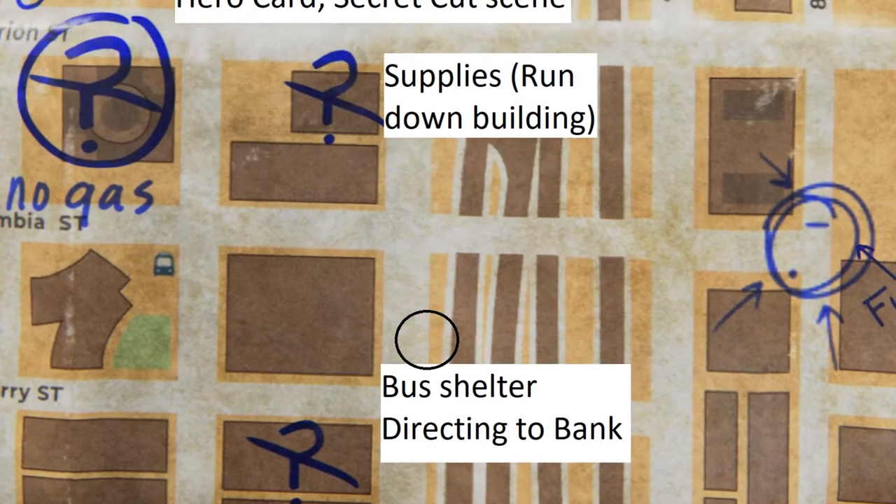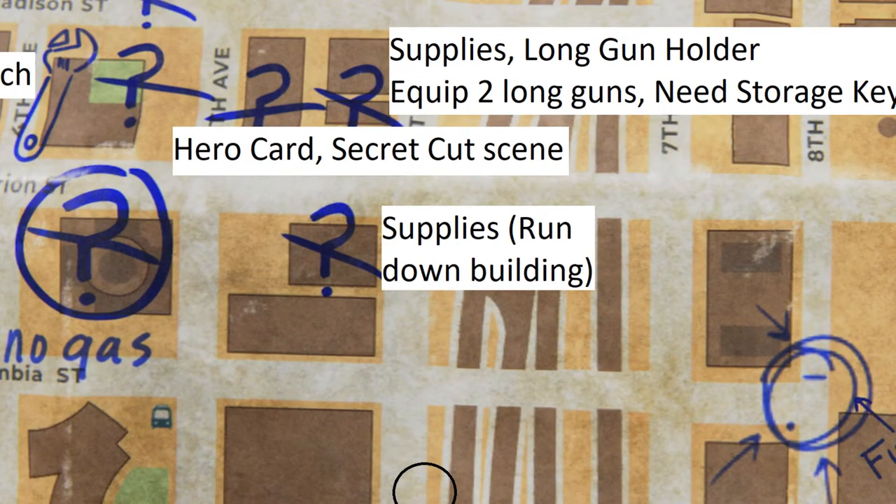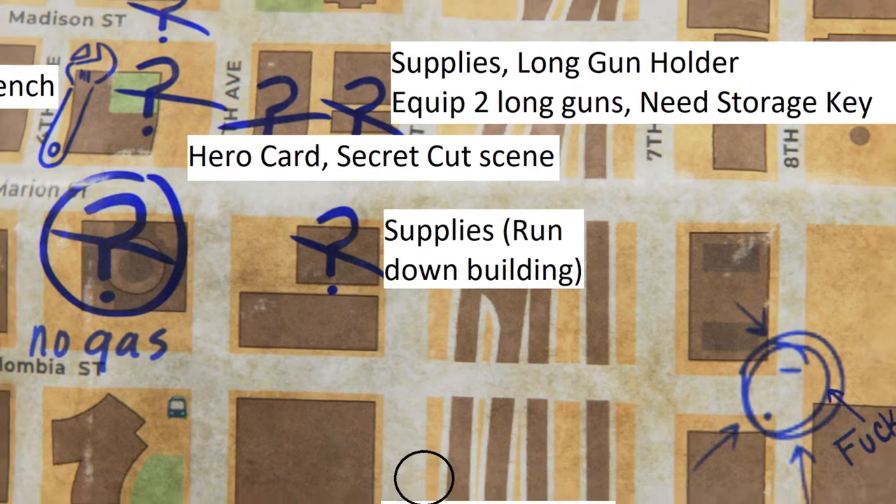Next up, we have the one directly north, which is the supplies rundown building. This video was part of that corrupted footage as well. For this one, you just go up the stairs, break the window, go around and pick up the supplies. There's nothing special here — it's just supplies. So if you're running low, this is a good place to go.